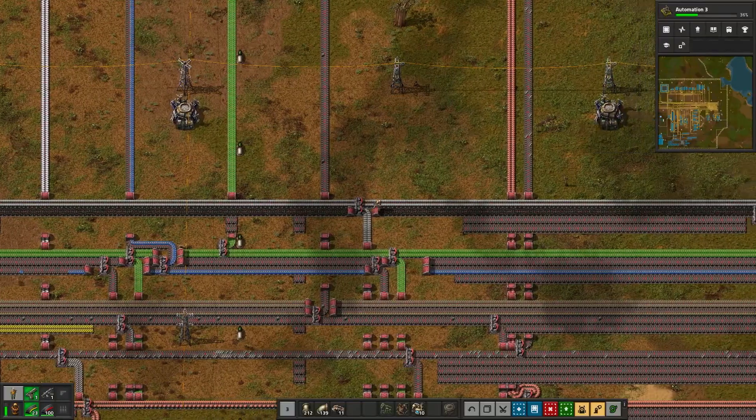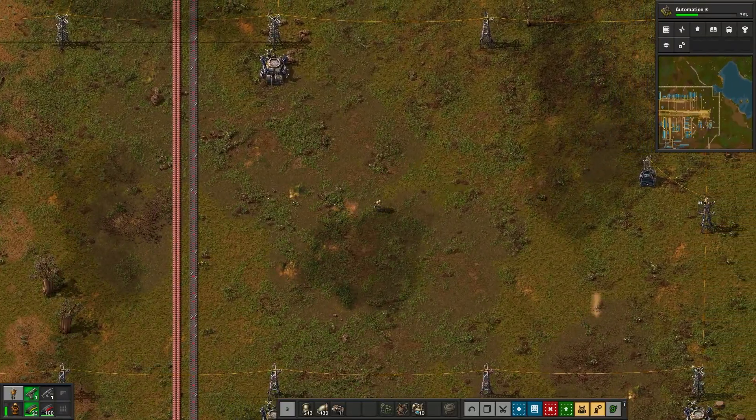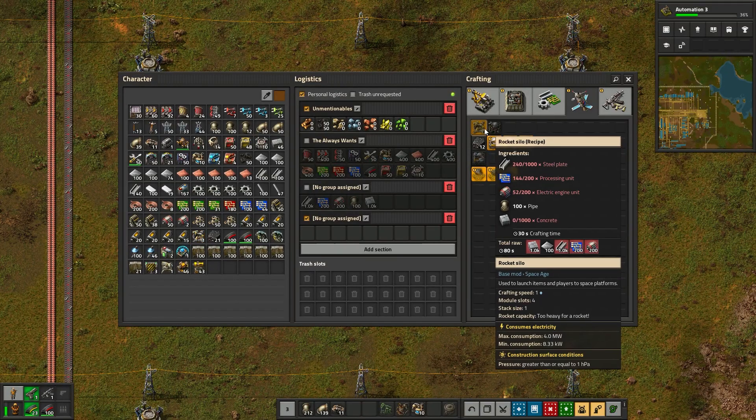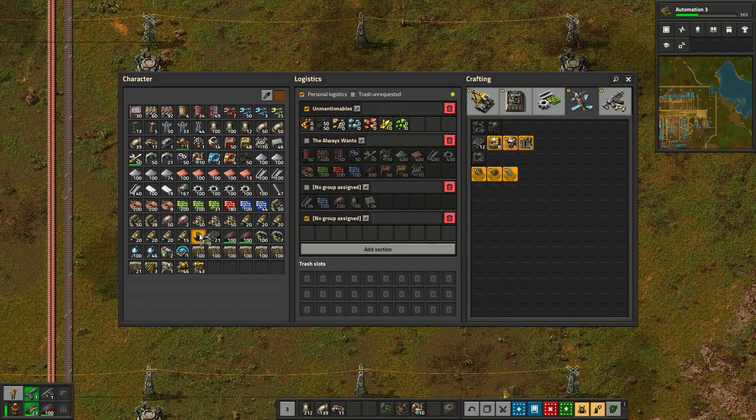Our foundations are humming, research is moving — let's build our rocket silo. Once this is done, we'll be able to get space platforms going, and the whole next part of the game will open up. The rocket silo is a big craft; you'll likely have to empty your inventory to some degree if you're manually crafting it. Once you do, set it down. Make sure you have some space around it.